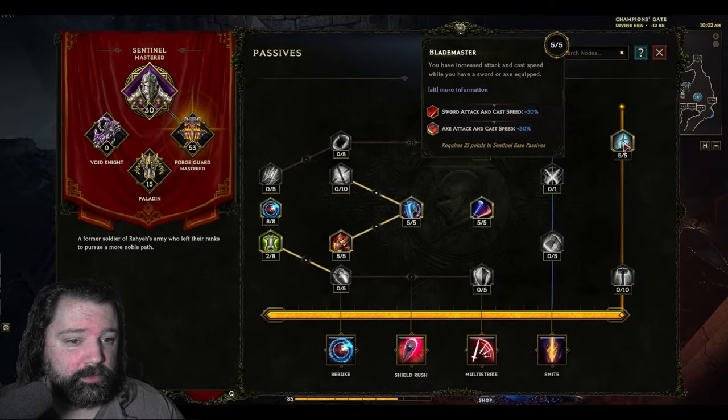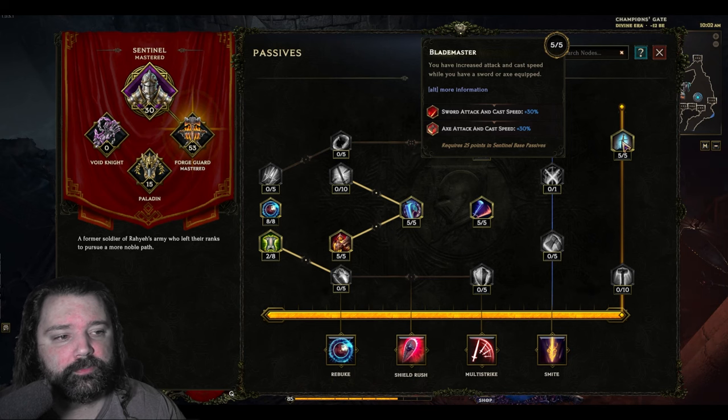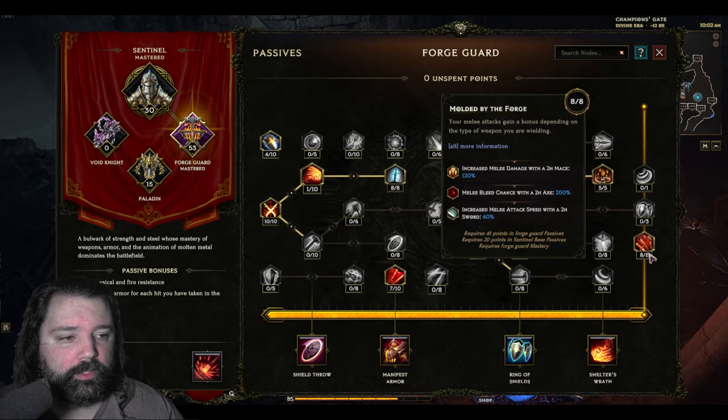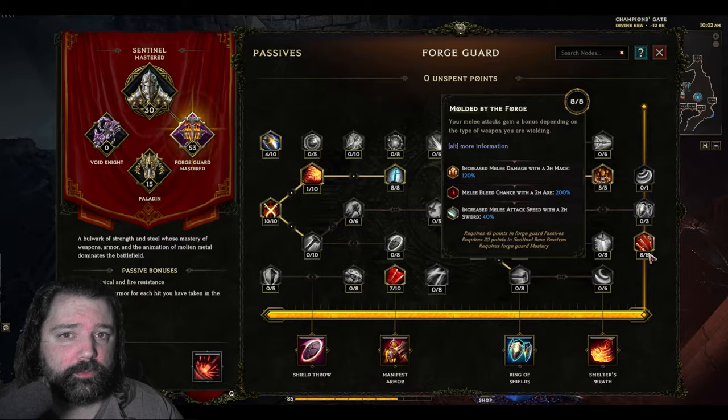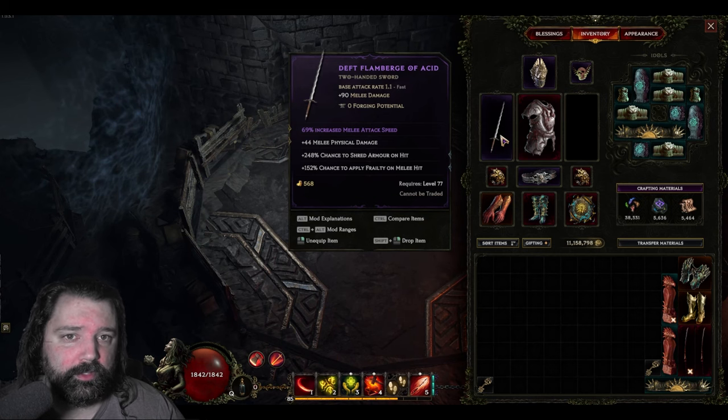We're taking Blade Master for the passive tree, which is going to allow us to have increased attack speed with a sword. We can then couple that with Molded by the Forge, which is in the final tier of the Forge Guard tree — this will give you another 40% increased melee attack speed with a two-handed sword. Finally, we'll equip a two-handed sword and make sure that you're using either an exalted or a unique item that has had this grafted onto the legendary potential, to benefit from all the increases to melee attack speed possible just from the weapon slot.